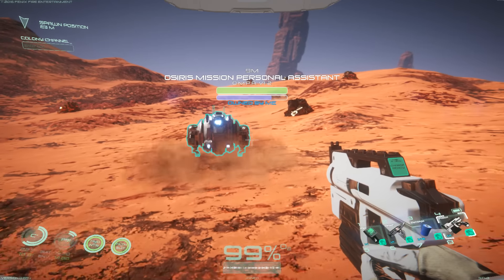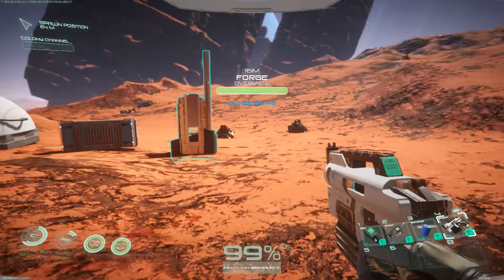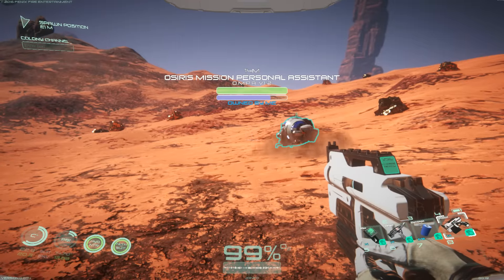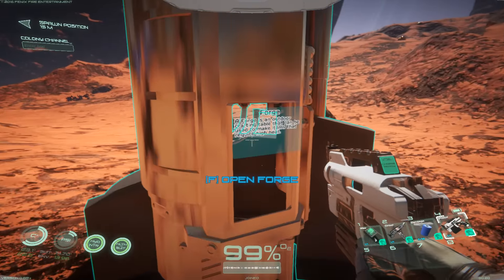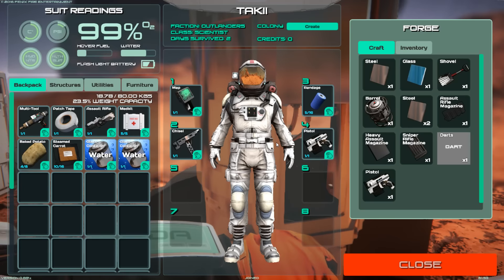Basically, I thought he died because we got attacked by a pack of wild alien things that are absolutely terrifying. If you want to see some intense action, go back and watch it. At the end of the last episode, we finally made a forge. We found plutonium — it's very far away — but I have the coordinates, so I can always go back and get more.